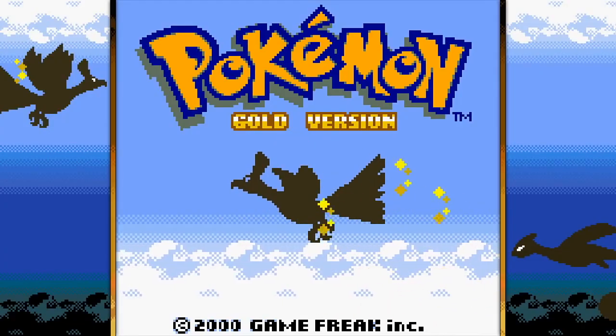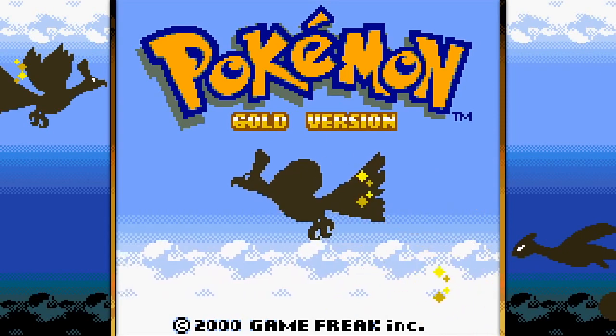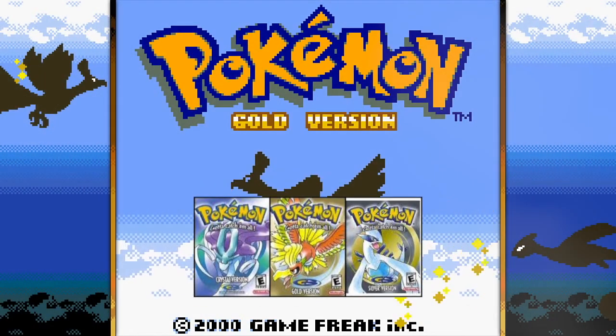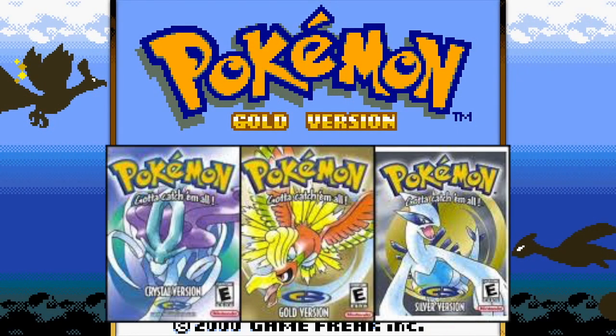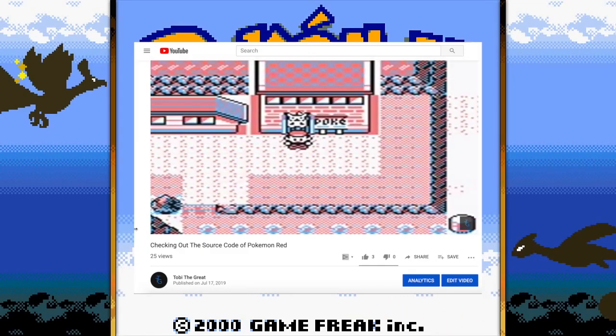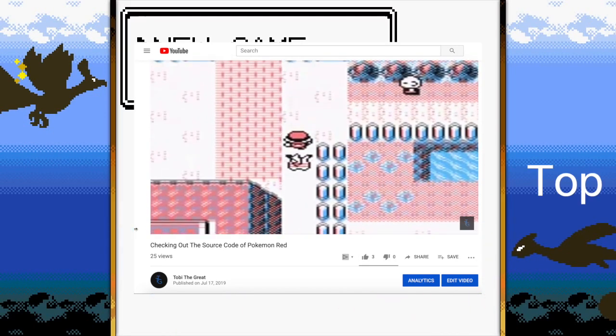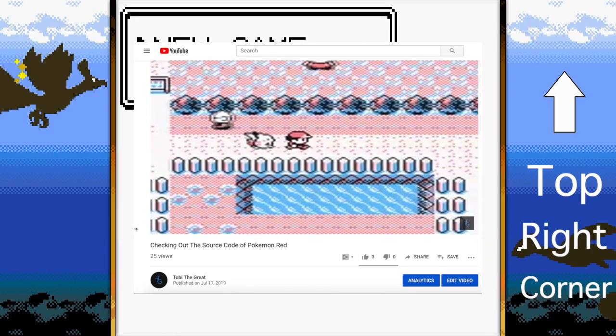Hey everybody, if you've clicked on this video you've probably read the title so you know what this is gonna be about. We're gonna be looking at the source code for Pokémon Gen 2 — that's Gold, Silver, and Crystal. A few days ago I made a video about the source code for Pokémon Red and Blue, so if you haven't watched it, click that top right button in the corner and come right back when you're done.